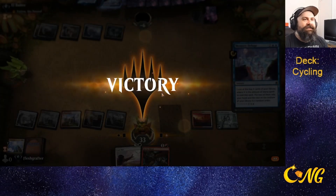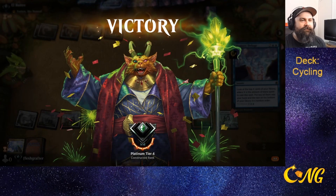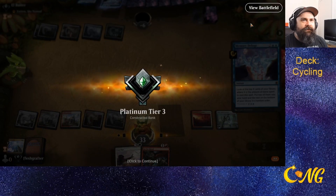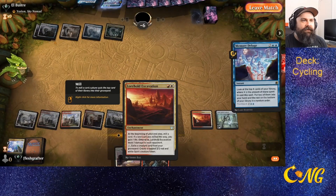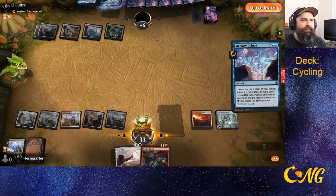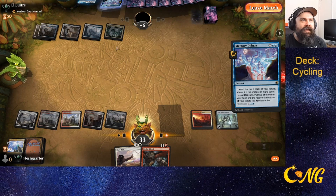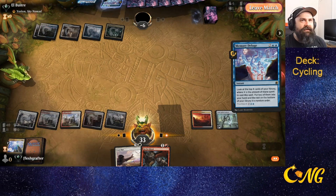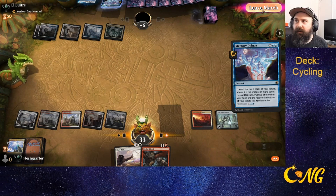Done — good game! Cycling worked out really well there. This Excavation was a great addition to the deck; if it wasn't on the board we probably wouldn't have pressured the opponent into tapping out nearly as often to make sure we could get those Zenith Flares off.